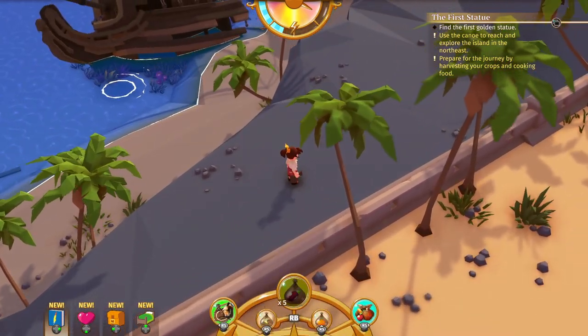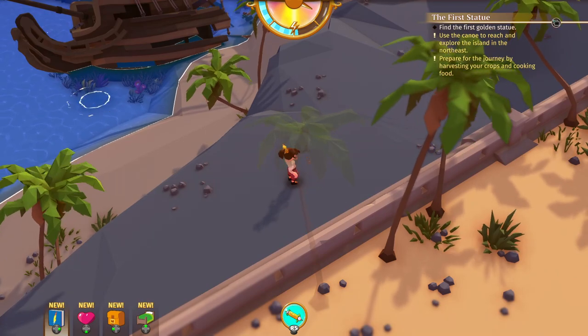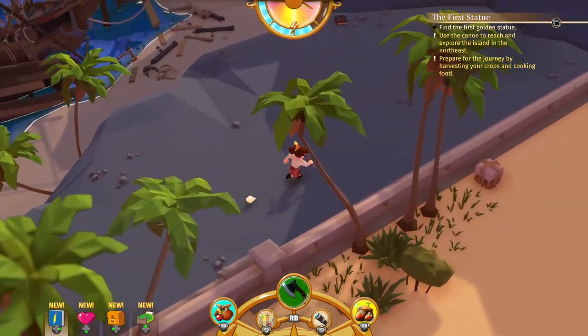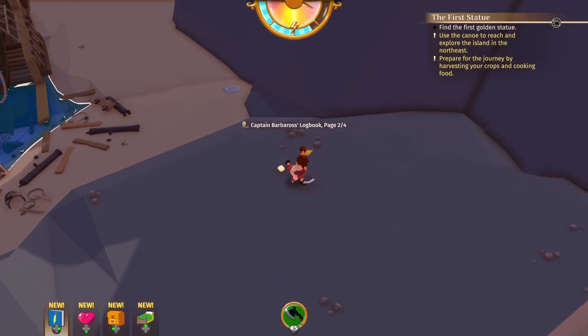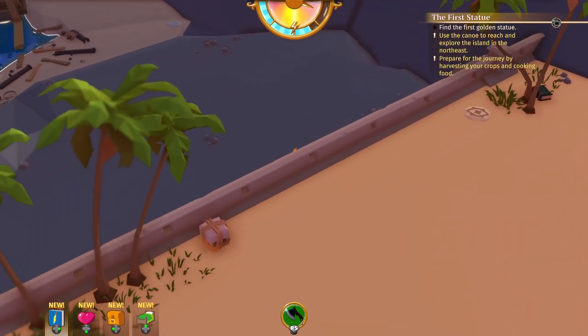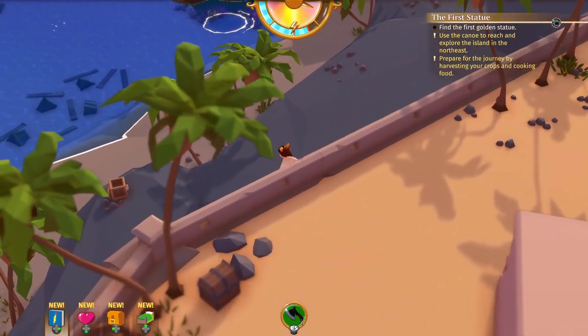We're running low on energy already — let's have some corn. Maybe we'll have a second one — that's gonna give us a bit of energy for now. Captain Barbaro's book two of four: the sight of the grand pyramid was all it took to convince the crew to drop anchor. We landed on the island and made our way to the top awaiting endless treasure. But they did not find endless treasure, did they? There's another book up here but how do we get to that next level? We definitely need something like a ladder.